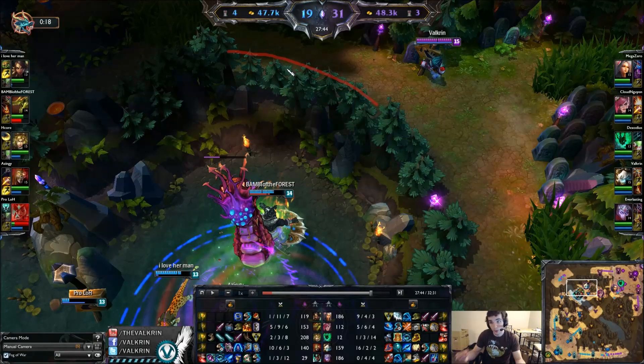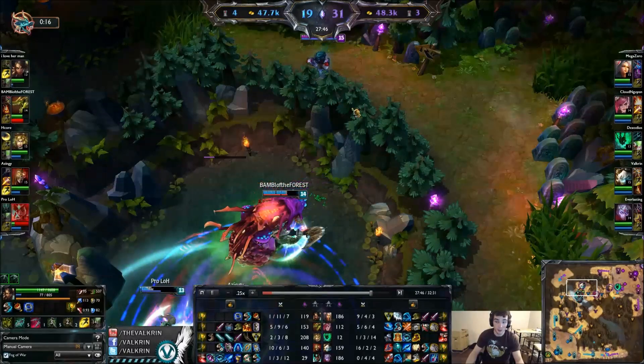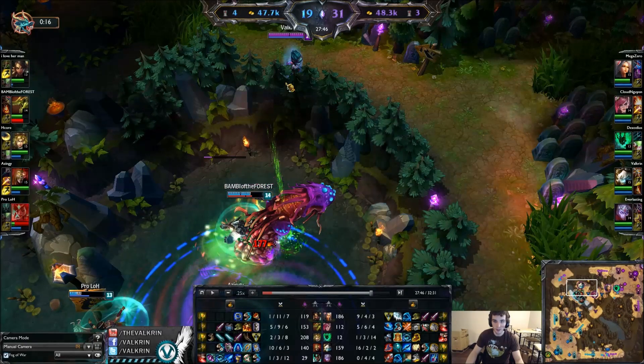That's the first step and the most important part: you don't want them to know that you're there. In this particular case, they did have a ward in that bush, but they did not have vision of the whole area leading up to here, and I'm going to use that to my advantage. I'm moving to position to maintain being unseen by the enemy team — I'm in the fog of war right now — and Baron is getting very, very low. But you don't want to jump the gun yet; you have to be very patient in this type of situation.